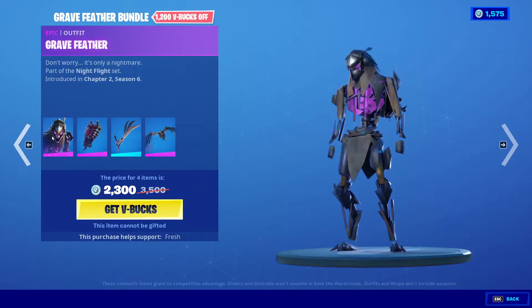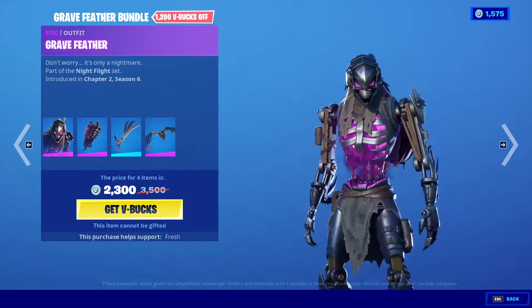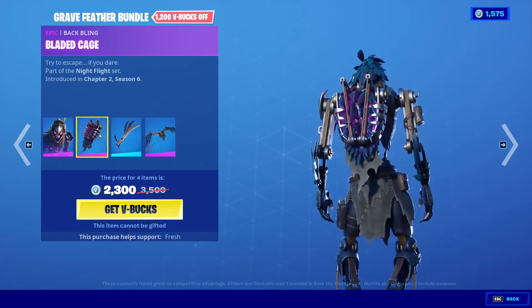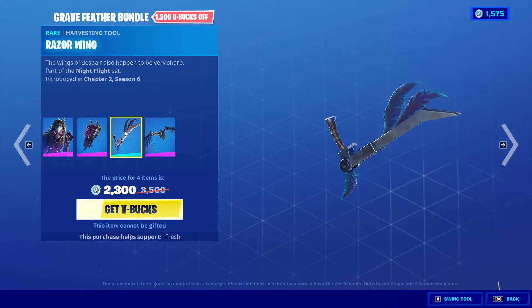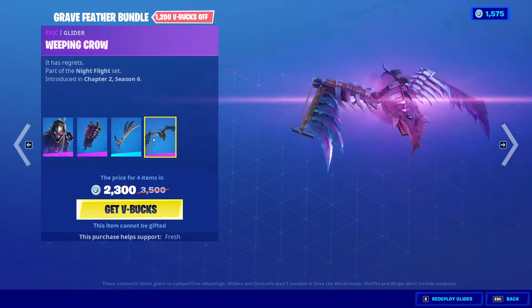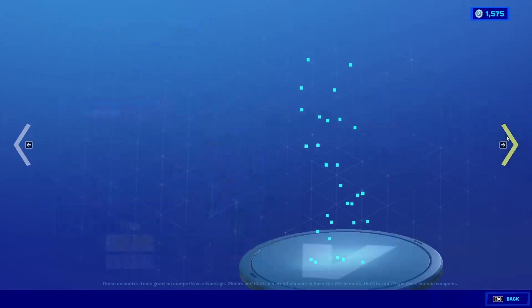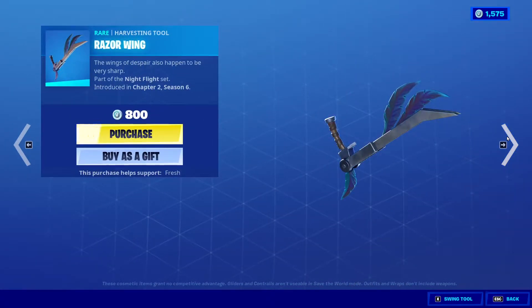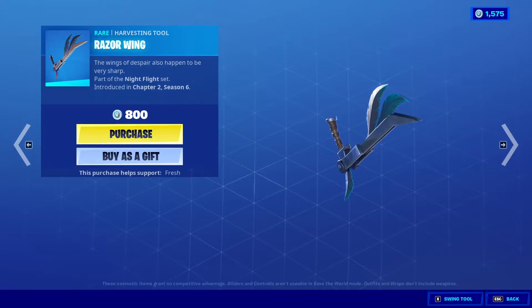Gravefeather Bundle — this wasn't called Gravefeather, this was like Raven Knight or something. It has the Back Bladed Cage, the Razor Wing harvesting tool. I'll be interested to see that in-game. Oh, Weeping Crow. You can get them all separately. I'm really tempted because I want to know what this looks like. I want to know how the swing animation is on it.